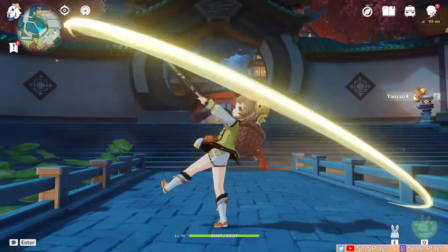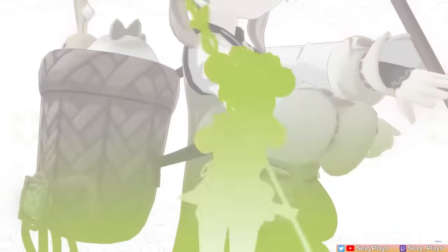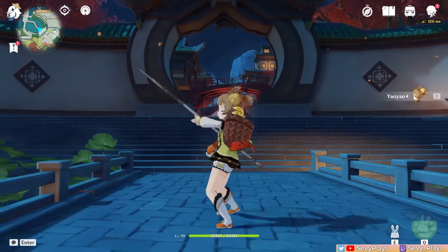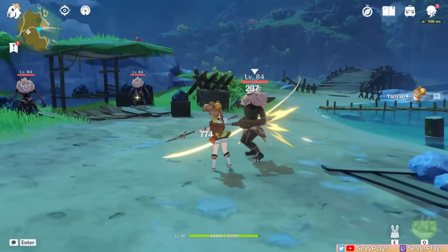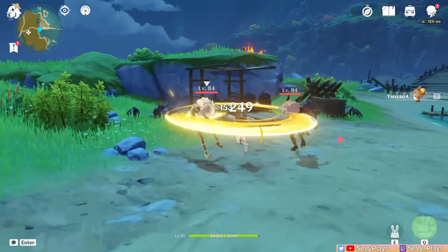Yao Yao's normal attacks are a 4-hit sequence of physical damage. She wields them exactly like a little kid would a pole, and the animations are pretty adorable. Her auto-attacks are the least relevant to her kit, so let's move on to her Dendro abilities.